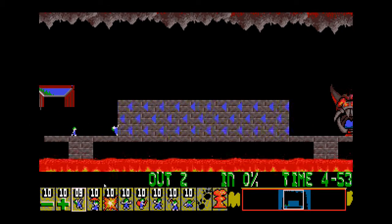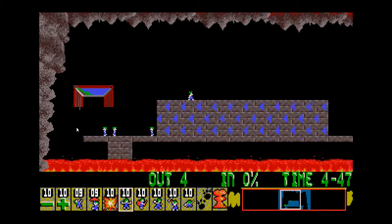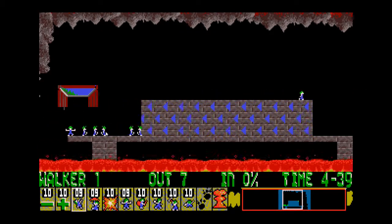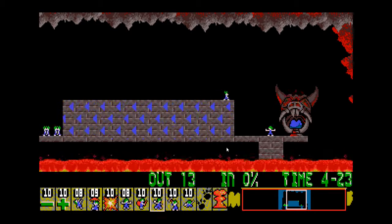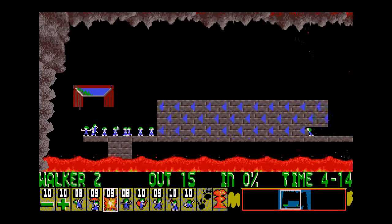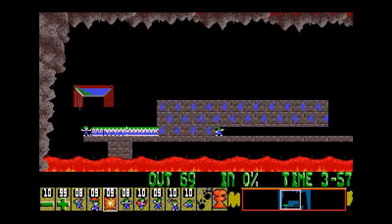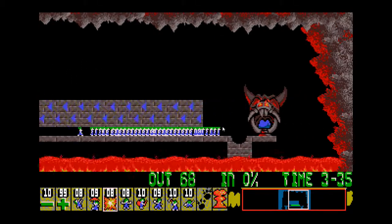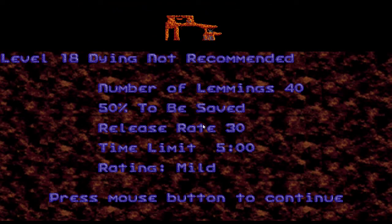This could be done the same way as Fun level 10 — keep your eye on Mr. Lemming, you don't need a floater. I think I gave someone a floater by mistake there. It takes quite a while to get through this wall. I've got Fast Forward on and it's not working quite as fast. Dying Not Recommended: 40 lemmings, I've got to save 20.